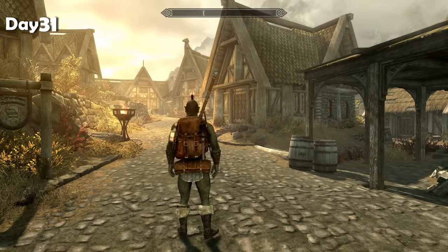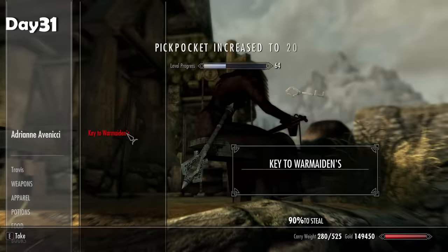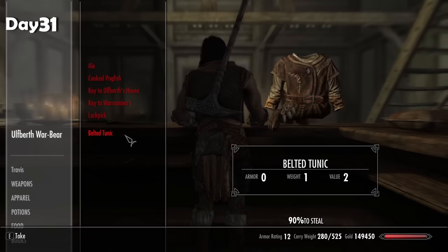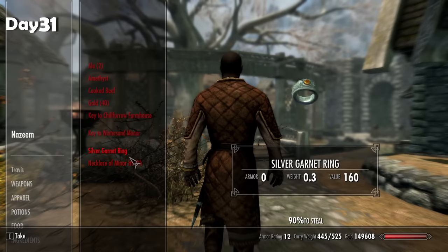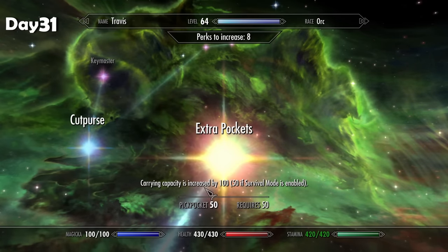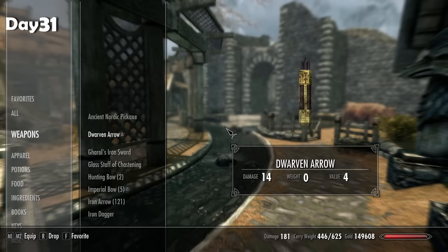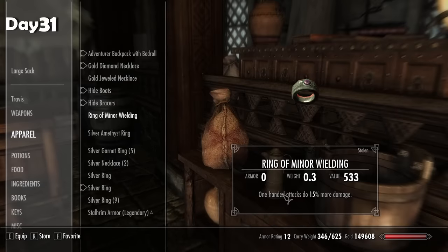Got my enchanted pickpocketing gear on — not feeling great about how I look, but let's go steal some stuff. I always find it funny the random food you can find on everyone — they all have steaks, fish, and leeks in their pockets. I took the first pickpocket skill too. Didn't take long before I hit level 50 pickpocketing. I'll take Night Thief — I don't need it, but I have to take it to get to the Extra Pockets perk. Now we have 625 carry capacity, plus a follower and butler. That is a lot of space. All the stolen items are going in storage — every single thing.